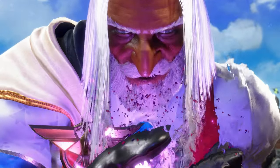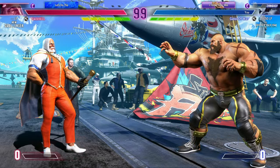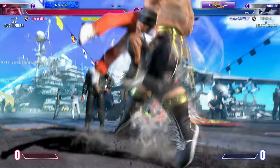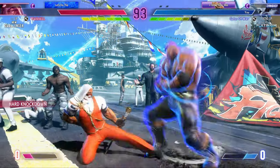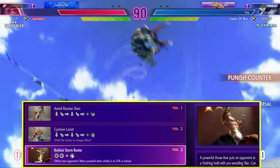Every Zangief player has a strong desire to take their opponent for a spin. The only issue is that the input for this can be pretty rough — the game wants us to literally input a full 360. And if that wasn't bad enough, our level 3 super is twice as bad with a 720. So how can we perform this consistently?